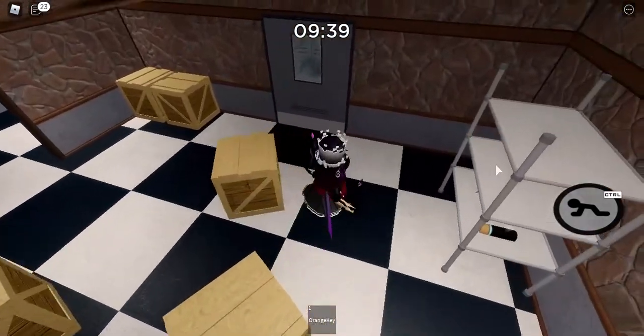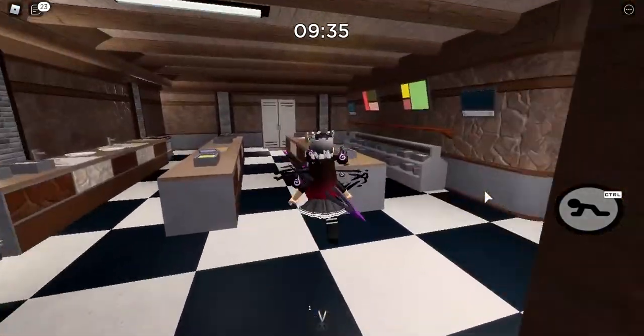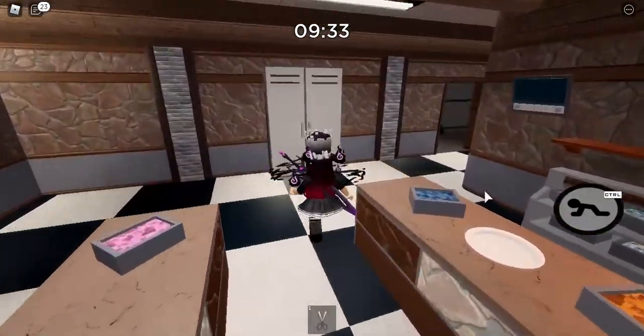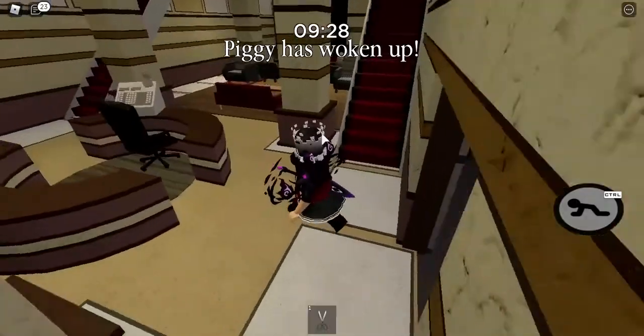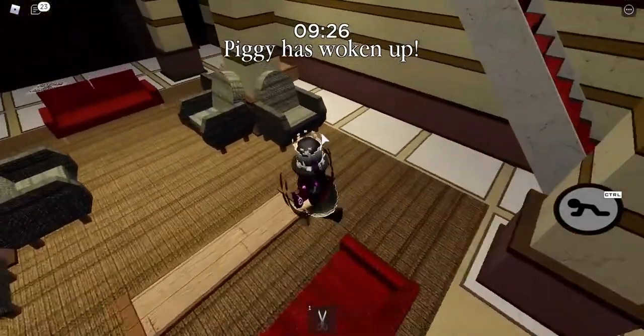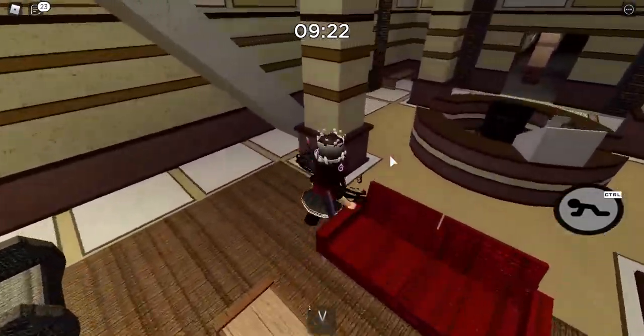The first egg is in the scissors area. Grab the scissors and go to the police table room. Cut it open and there should be one egg right behind this chair — there's a Piggy egg right here.